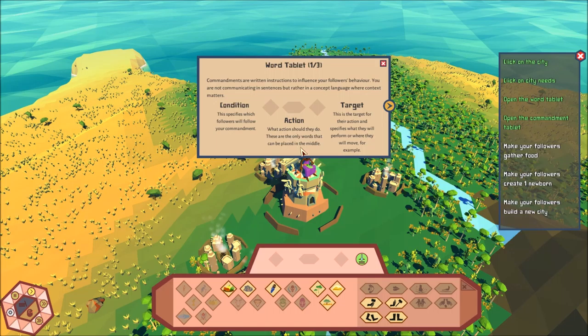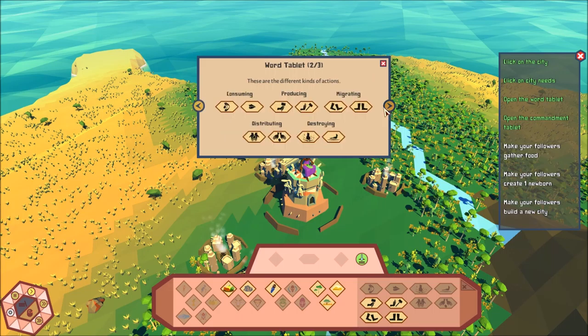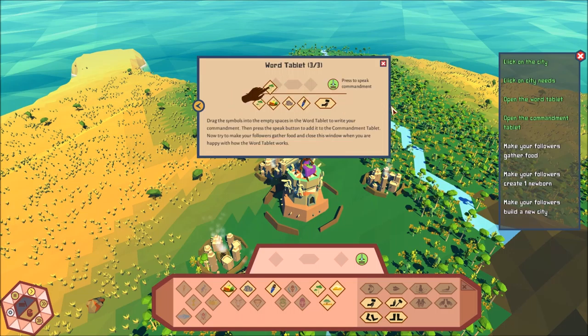Commandments are written instructions to influence your followers' behavior. You are not communicating in sentences but rather in concept language where context matters. There's a Condition — this specifies which followers will follow your commandment. Then an Action — what should they do? These are the only words that can be placed in the middle. And a Target. So: who does what to what? Different kinds of actions: consuming, producing, migrating, distributing, destroying. Produce or don't produce; migrate or don't migrate. Do or do not. Drag the symbols into the empty spaces in the word tablet to write your commandment, then press the speak button to add it to the commandment tablet.